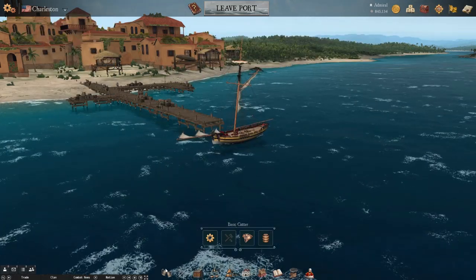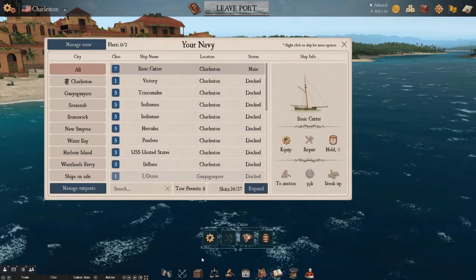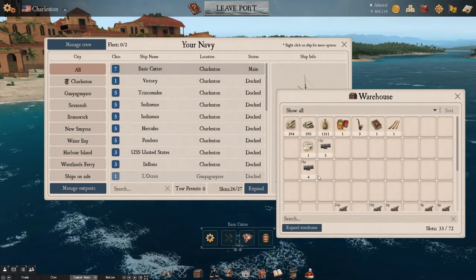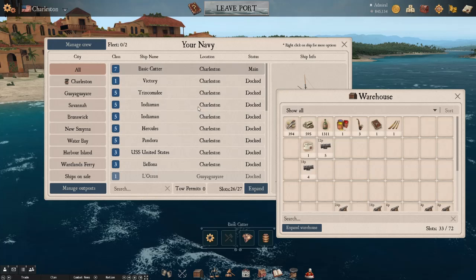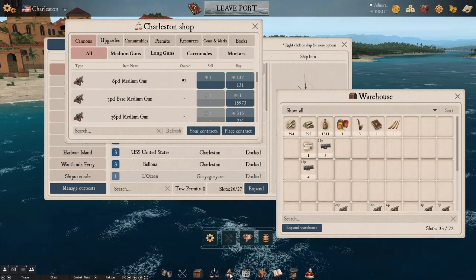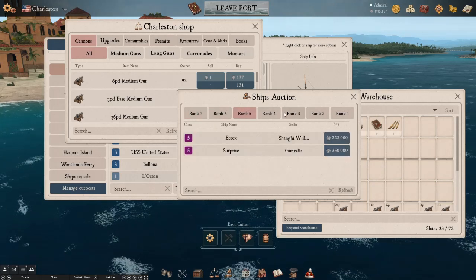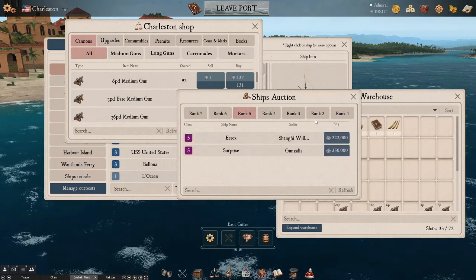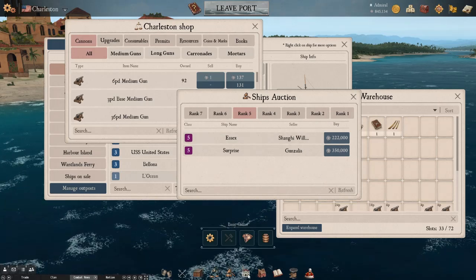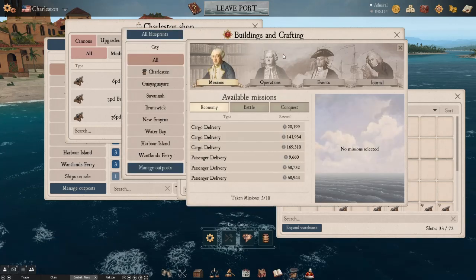On the bottom, you have access to the tavern, which is the game chat, your navy which shows all available ships you own, and your warehouse where you can find your gear, consumables, and resources that you have at that individual port. You also have access to a shop to buy everything you need from cannons, repairs, resources, and knowledge books, as well as the ship auction where you can buy and sell different vessels. Then you have the admiralty store, buildings and crafting, and the port quest button — pay attention to this, because I'll come back to that one later.